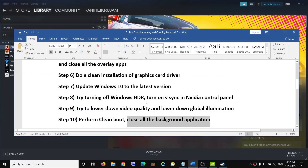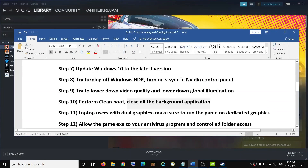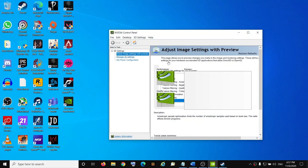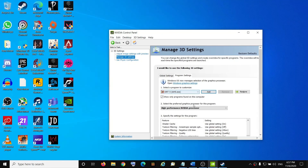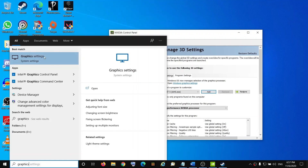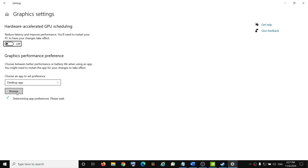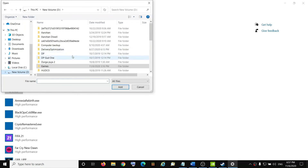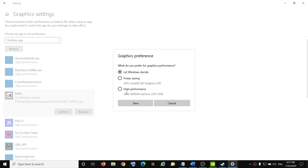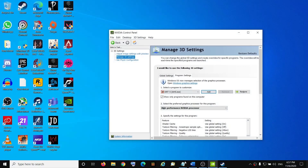The next step is for laptop users with a dual graphics card. Open NVIDIA Control Panel, go to Manage 3D Settings, select Program Settings, add the game exe file, select 'High Performance NVIDIA Processor,' and click Apply. You can also do this from Graphics Settings — search 'Graphic Settings,' click Browse, go to the Dirt 5 installation folder in Steam Apps Common, select the exe file, click Add, then Options, select High Performance, and click Save.